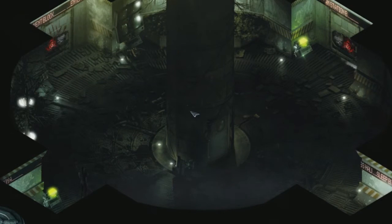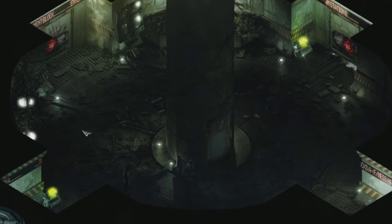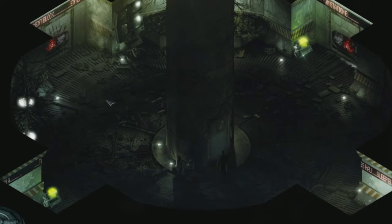Welcome back to Stasis. We have an elevator shaft in the middle and three doors that we can go through. We're going to eventually go through all three of these areas, but for now let's try the elevator shaft.